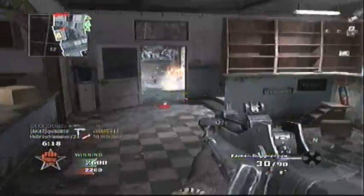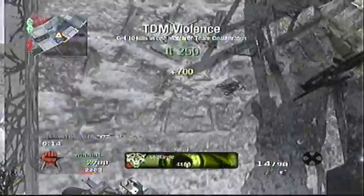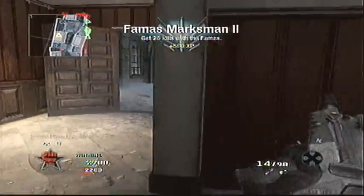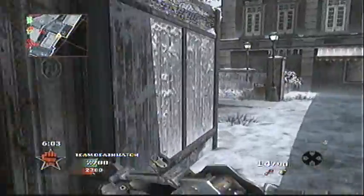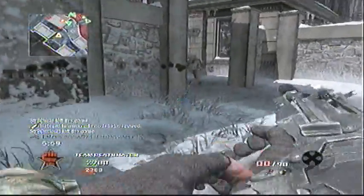I got low on ammo so I picked up this person's gun. Another strategy I use especially on bigger maps with a shotgun is I'll pick up a new gun right away. This really keeps it fresh — you get to use a large variety of guns so you don't get gun burnout. I used the FAMAS for about 10,000 kills straight and now I can barely stand to look at the thing.